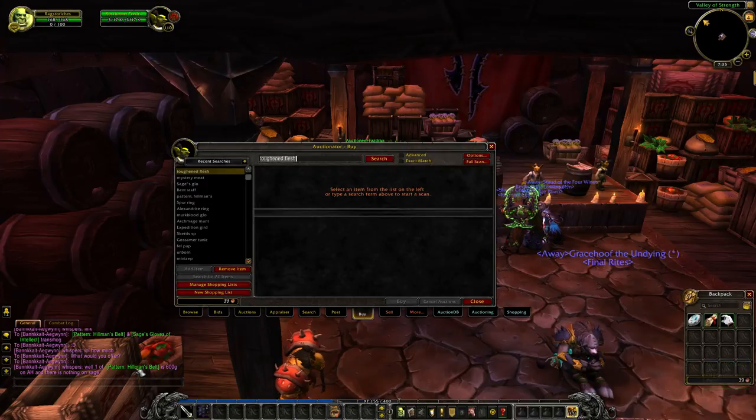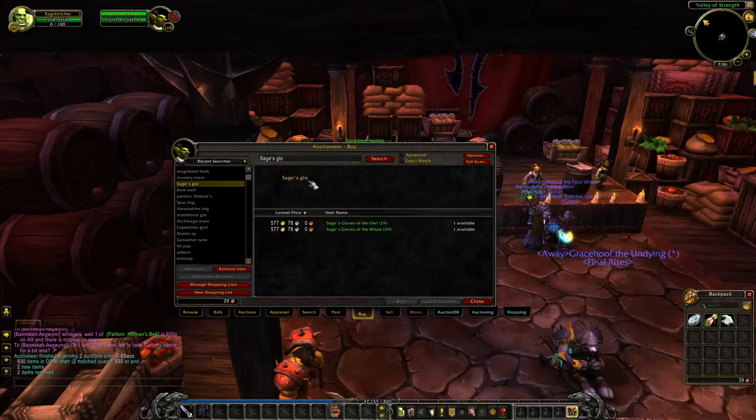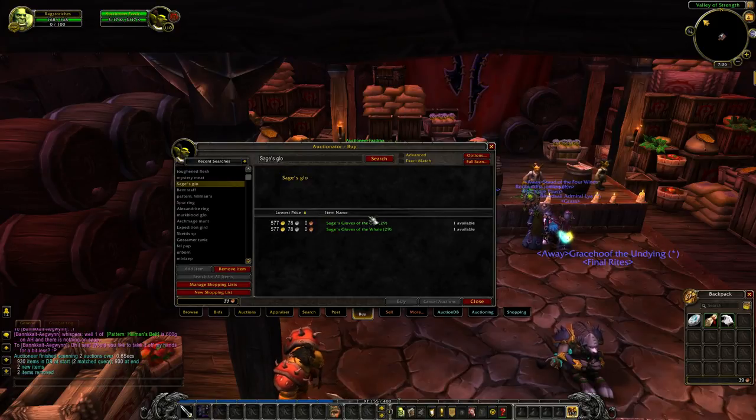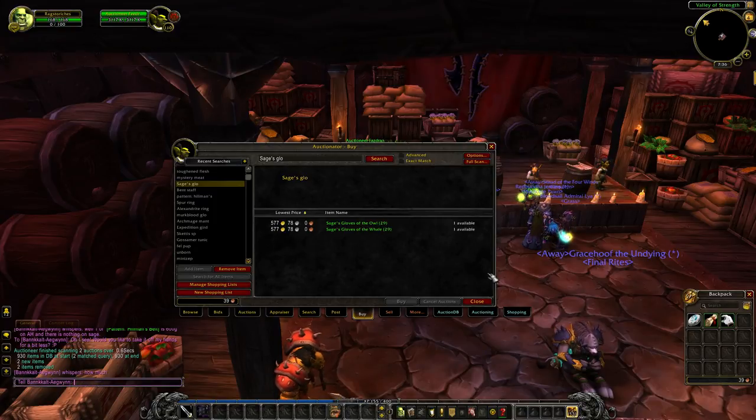One Pattern Hillman's Belt is 600 gold on the AH and there is nothing on Sage's Gloves apparently. Would you like to take it off my hands for a bit less, sir? I would be very interested in that. There are actually two gloves here going for 5 gold 77 silver. I don't really care if he offers me like one gold at this point. He doesn't seem to want to make an offer. Would you like both? Or just the pattern, sir? Let him know we're being respectful gentlemen.